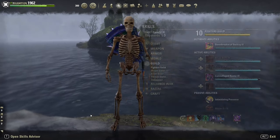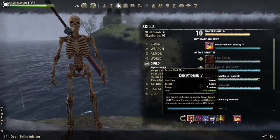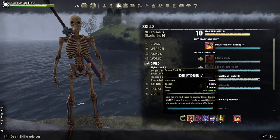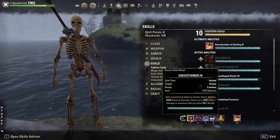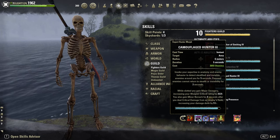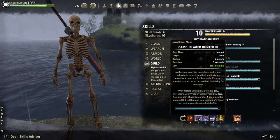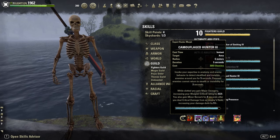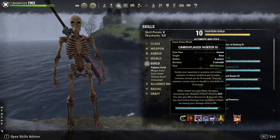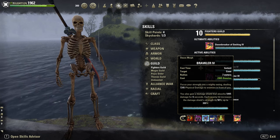Quick look at the skills. Front bar: Executioner, which I only use against tanky targets at about 25% health — otherwise I only spam Brawler, especially against multiple targets. Camouflage Hunter for Major Savagery, so 12% extra crit — we need it since we don't use the mana cut ring. It also gives Minor Berserk, so extra 5% more damage if you flank the enemy. Brawler is our spammable — it eats a ton of damage in combination with the 2H master.